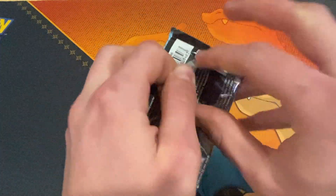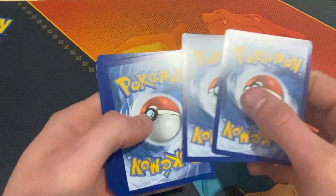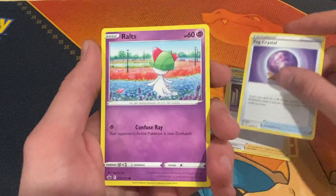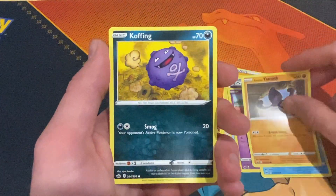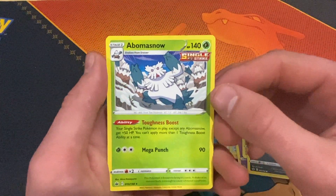Down to the very last Chilling Reign pack — imagine one more pull! There's the code card. We stay tuned for the Vivid Voltage booster box we're going to do next — we're on the search for the rainbow Pikachu card we still haven't got. In this last pack: a Youngster, a Koffing, a Bonsly, and underneath that is going to be an irregular Blizzard Town Single Strike. That's going to wrap up today's video.